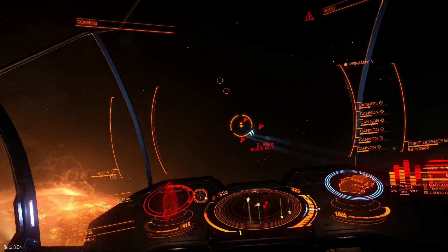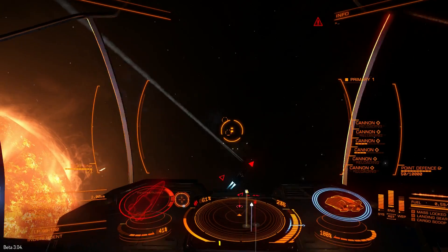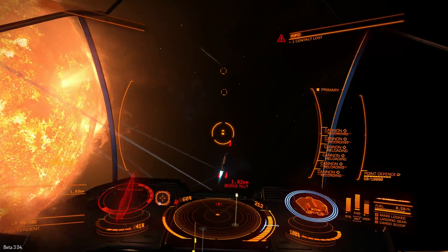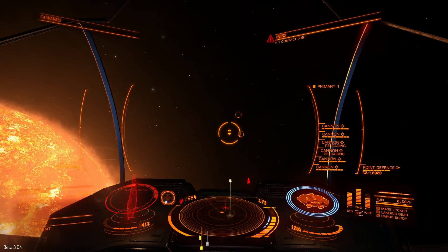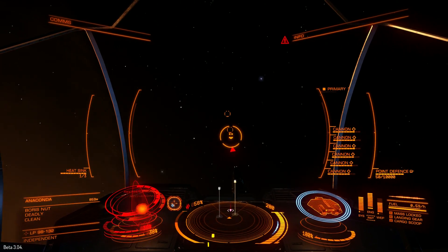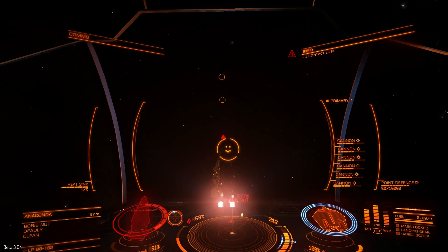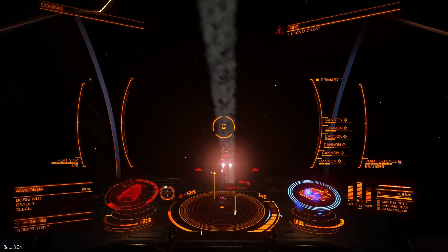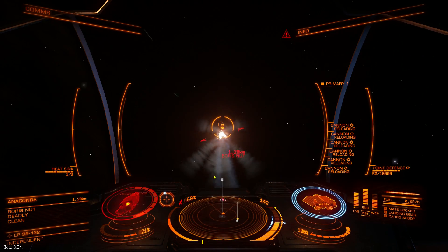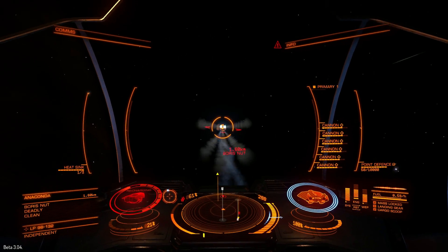Try to keep as close to the anaconda as possible, as projectile weapons do more damage at closer range than from a distance. This anaconda is deadly and has some turrets.